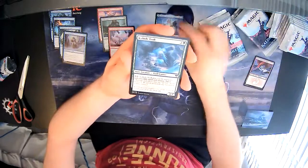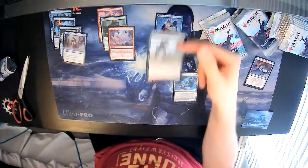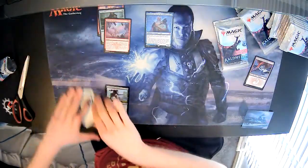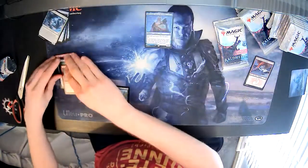We also got an Ice-Hide Troll, and then a foil Karfell Kennel Master. We're guaranteed a foil card, or if it's not a foil it will be another rare or mythic. Let's put foils in one pile, commons in another, art cards to one side, tokens moved out, and rares in their own pile.